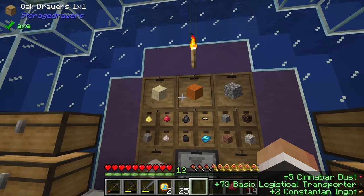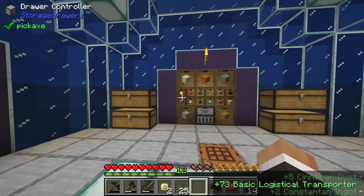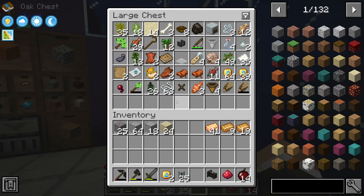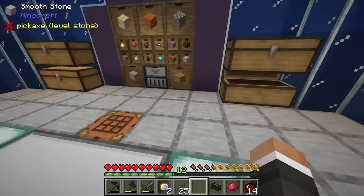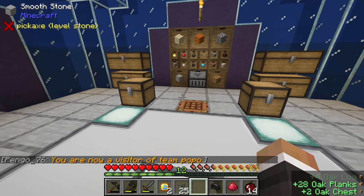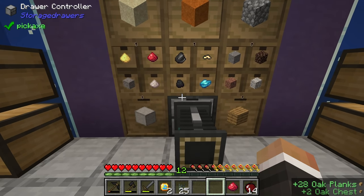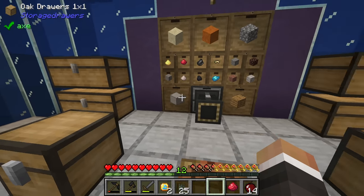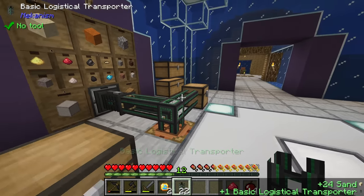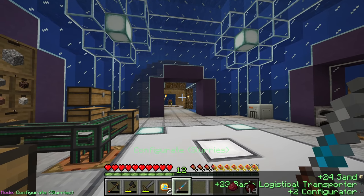Essentially the way this works - let's imagine we want to auto sift sand. We want to send all our sand to that auto sift, both regular sand and red sand, to get copper, tin, and nickel. If we put the logistical sorter on our drawer controller - remember the drawer controller has access to all items in all adjacent drawers - we can connect that up.